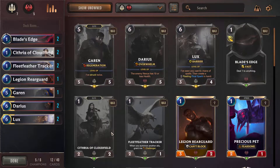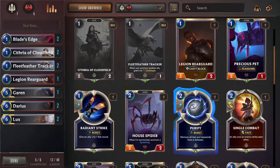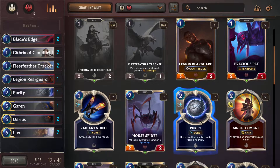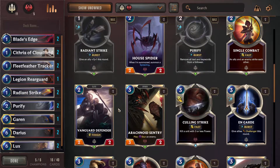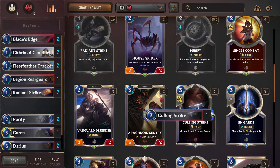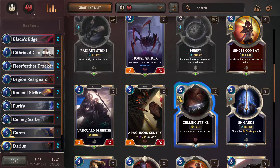So we really want lots of spells - duly noted. Remove all text and keywords from a follower - that's a really strong card. We'll get the Radiant Strike. Culling Strike - kill a unit with three power or less. We'll do it again.